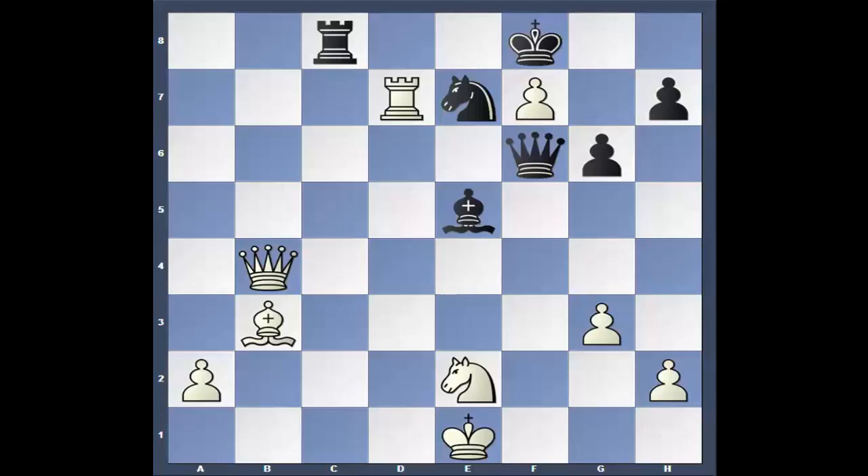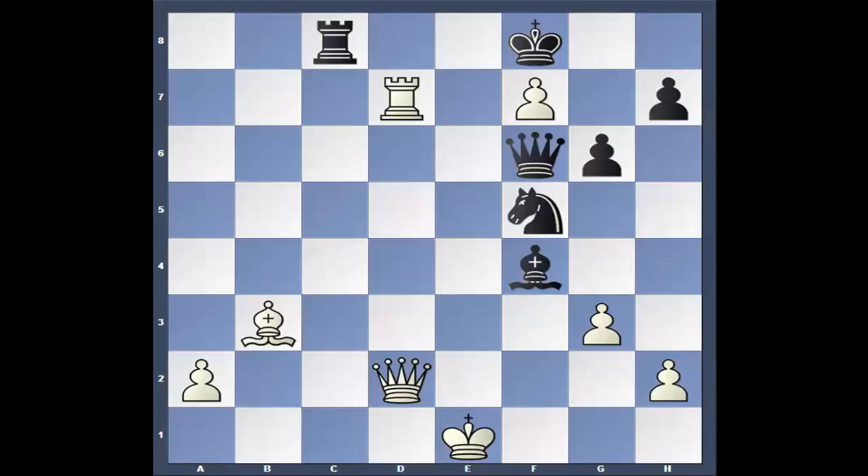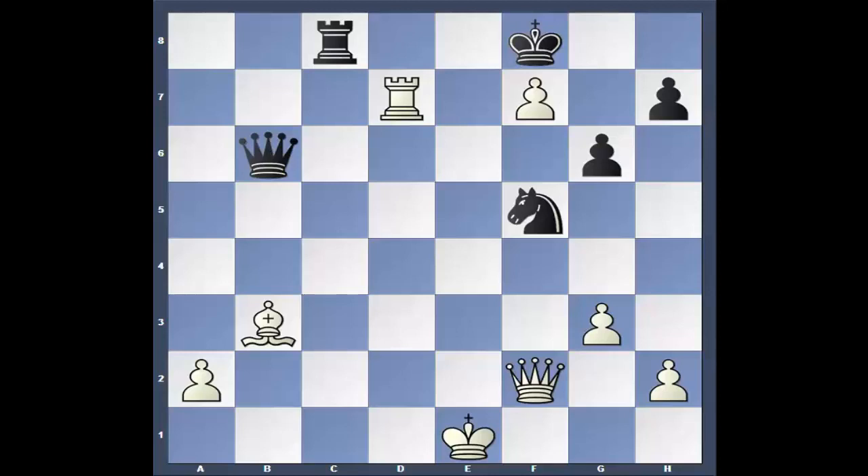Queen to D2. Knight to F5 — black's starting to untangle. He was all tangled up around his King, now he's starting to open up, but it's too late. Knight to F4. Bishop takes. Queen takes. How in the world is he going to get that pawn on F7? Queen to B6. Queen to F2 — doesn't want to trade. Queen to C6 is the computer's choice. Rook to C1 check. And this is where black stumbles.